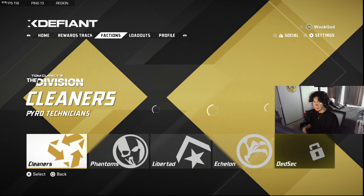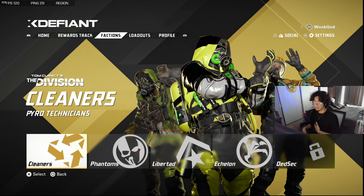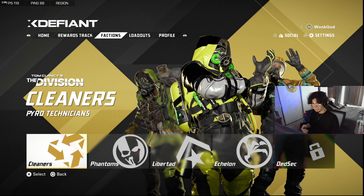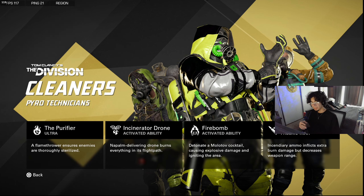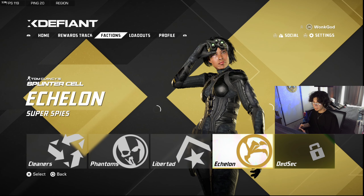The Division faction's passive is incendiary ammo — it lets you deal burn damage and support your teammates, but it comes at a cost: you lose range with any gun you're using. It's the only faction passive that has a con to it, so it's more of a preference pick.